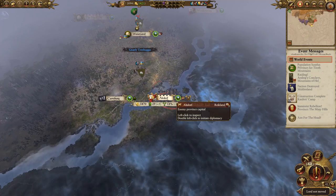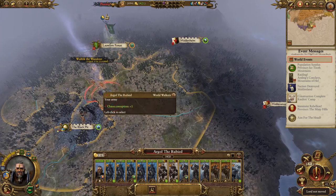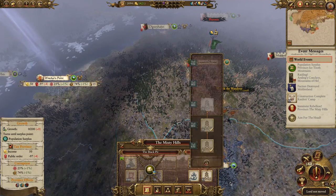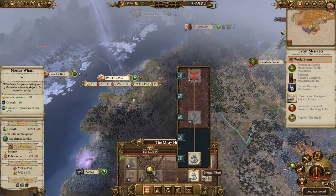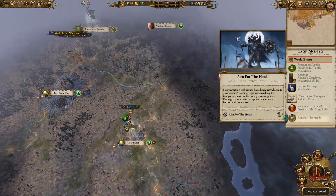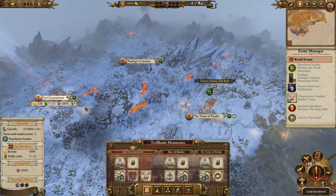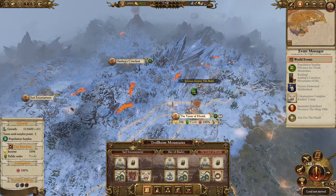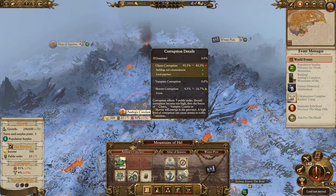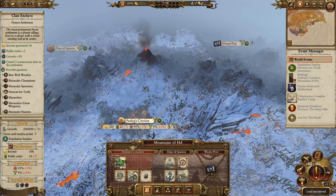The chance to knock out the capital of the Empire — so close. It's tempting, it's goddamn tempting. The bloody rats are raiding up here. We're about to level it up, so hopefully that will make our garrison a bit stronger.